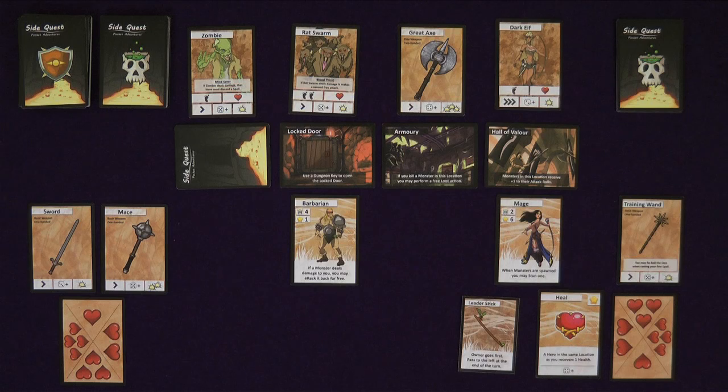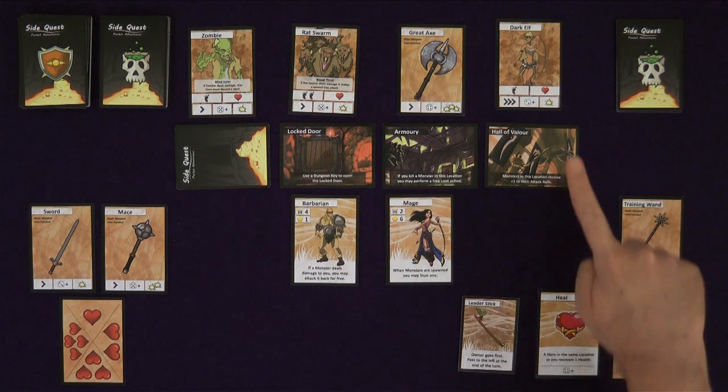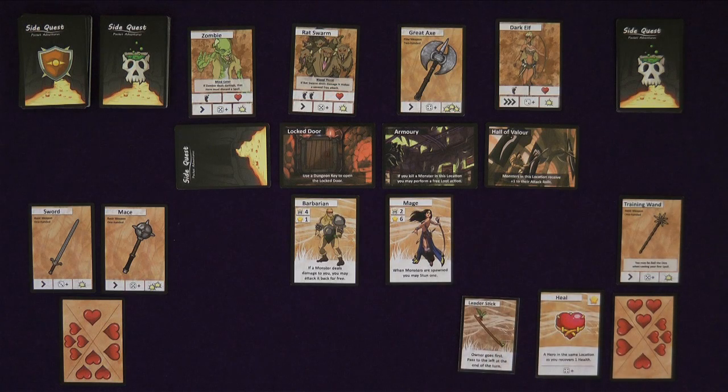Moving: heroes may move to an adjacent location. However, if moving from a location containing a monster, each active monster there performs a grab attack. A grab attack is an immediate monster attack, but one is subtracted from the die roll. Monster attacks are explained later.